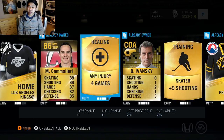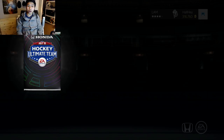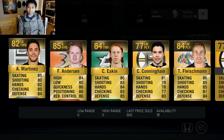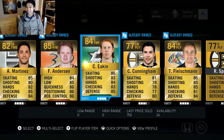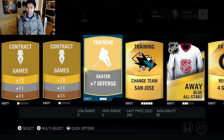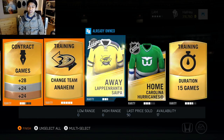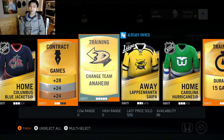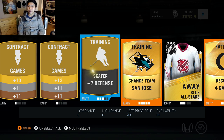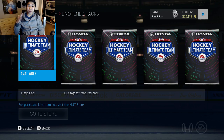Changing team Detroit — Michael Cammalleri, Michael Ryder — and that's just about it, a pretty solid pack. On to the third pack, let's see what we get: Martinez, Anderson, Eakin. Looks like this pack might be the bust for today. Change Team San Jose is not bad, but there's no Pacioretty or anything great in the back, other than some good consumables — 15-game duration Change Team Anaheim cards go for about 1k each, and the recover four-game injury cards are not bad either.